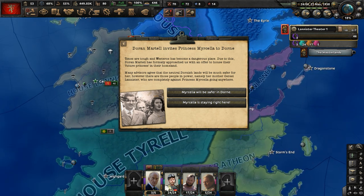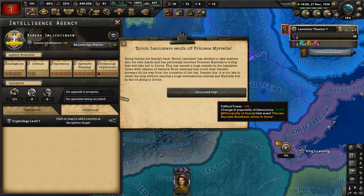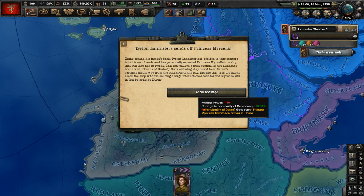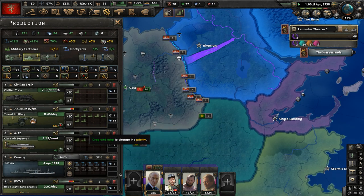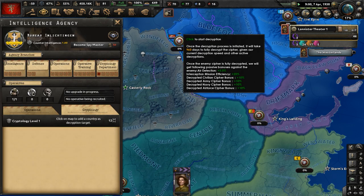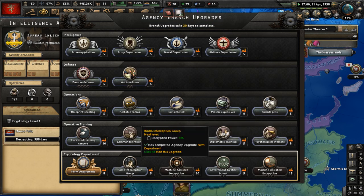Many advisors agree that the neutral Dornish lands would be much safer for Myrcella. However, her mother Cersei Lannister is completely against Princess Myrcella going anywhere. Let's have her stay right here — she can't leave. That's the granddaughter of the Warden of the West. Tyrion Lannister sends off Princess Myrcella — that is the son of the king doing that behind Tywin's back. Free military factories — let's make more artillery. No enemy ciphers being decrypted — let's target House Tully and improve our cryptology department with a radio interception group.